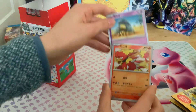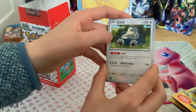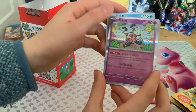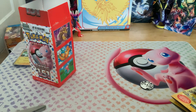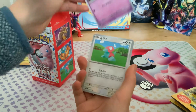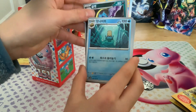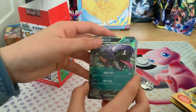Next cards: Abra, Magmar, Jynx, Snorlax, Kingler, Mr. Mime, and a Charmander — oh, I have two. Then: Gastly, Porygon, Rhyhorn, Golbat, Omanyte, a Poké Ball pattern Ditto, and an Arbok EX.